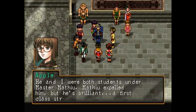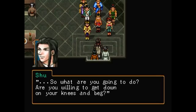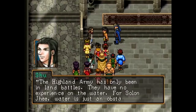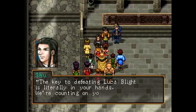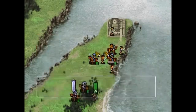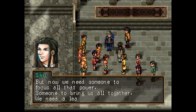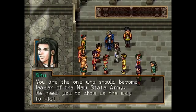Apple speaks up that she knows of a brilliant strategist named Shu in the nearby town of Radat, and though he isn't easily convinced, Apple's persistence moves his heart. Now acting as main strategist for the resistance, Shu quickly formulates a plan to halt the Highland army's advance. Selecting Ryo as the leader of the team assigned to flank and target the enemy general, the shrewdness of Shu forces back the Highland army for a much-needed victory. Shu then elects to consolidate power and position Ryo as the leader of the new state army.